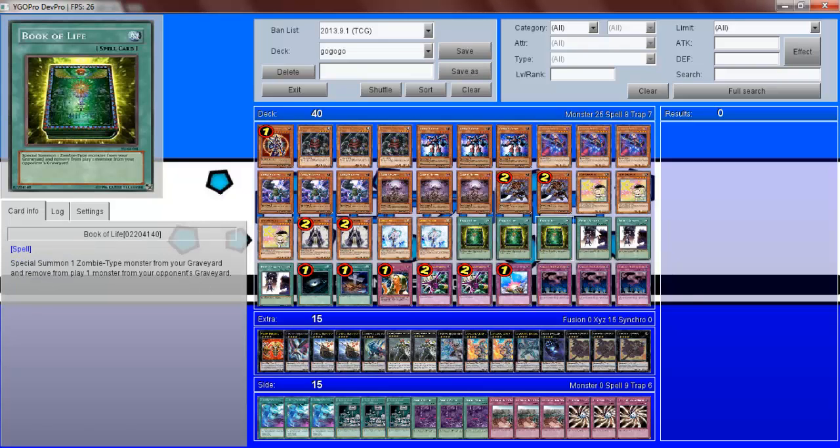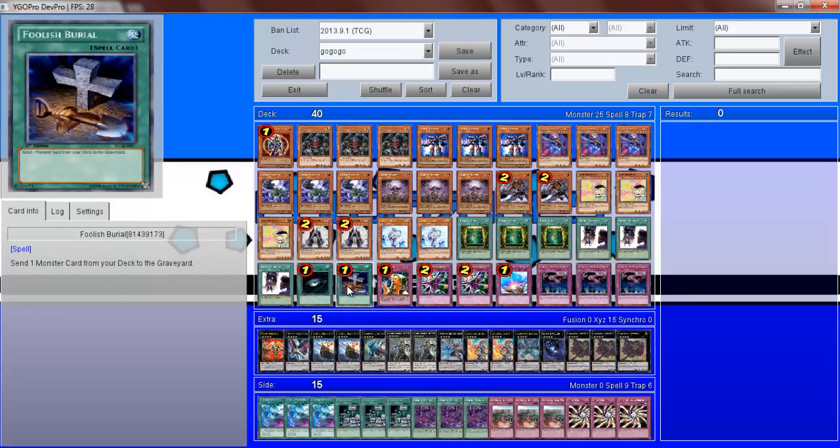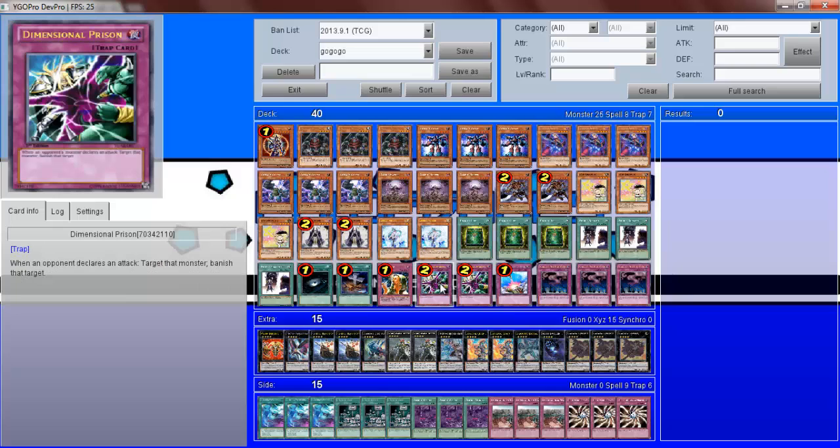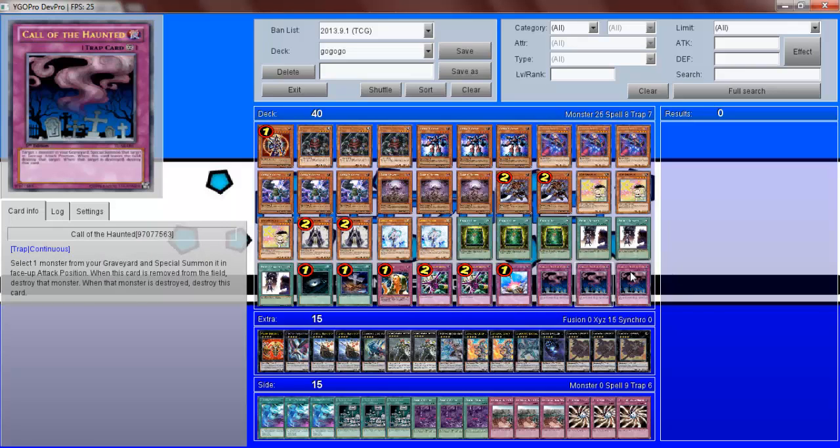As for spells we've got three Book of Life, three Double Summon, one Dark Hole and one Foolish. And for traps we've got Sixth Sense, two Dimensional Prisons, one Compulsory and three Call of the Haunted.